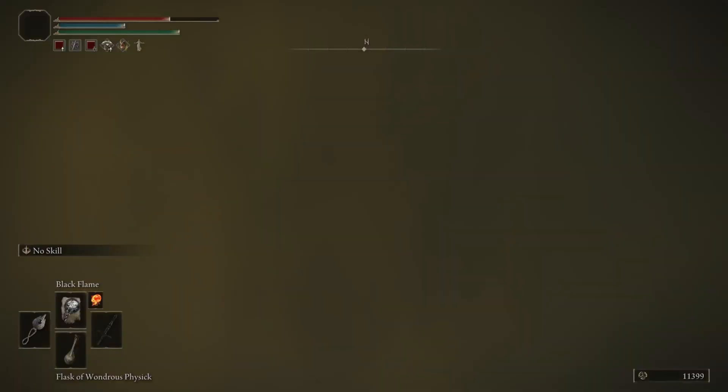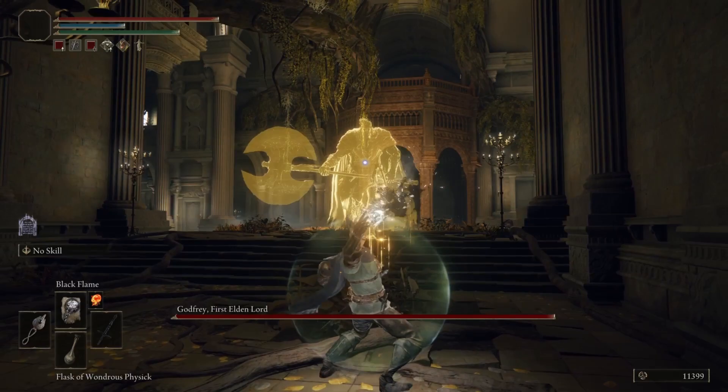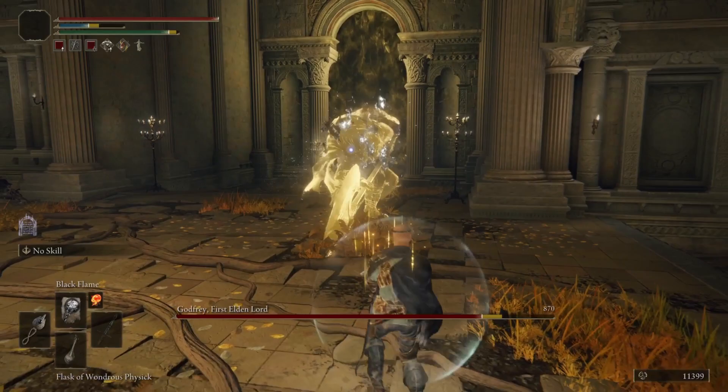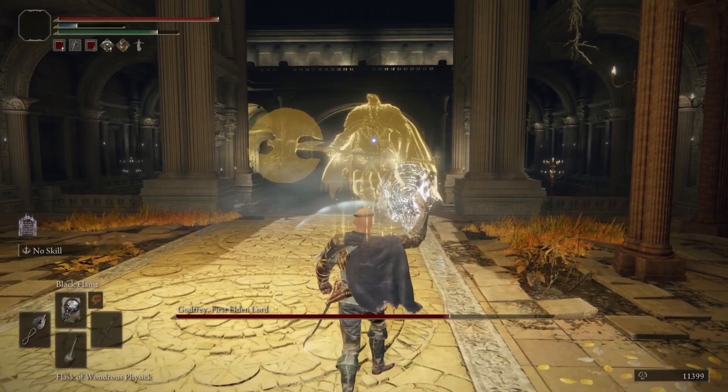Today I'm gonna show y'all how to beat the Godfred Spirit. All you need is the black flame and the god slayer seal — I'm gonna show you how to get them at the end of the video. You can use any ranged weapon if you want, but all you need to do is stay at range and dodge. When you're at far range, the only move he's really gonna do is that move right there, which is easy to dodge. You mainly wanna move to the side of him.